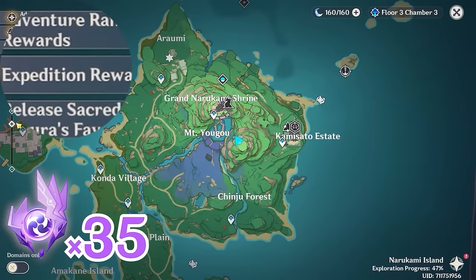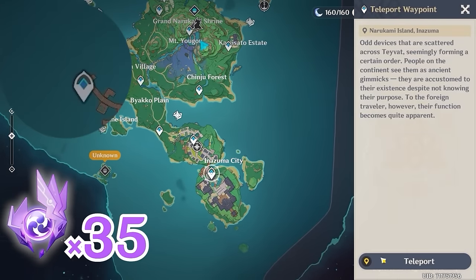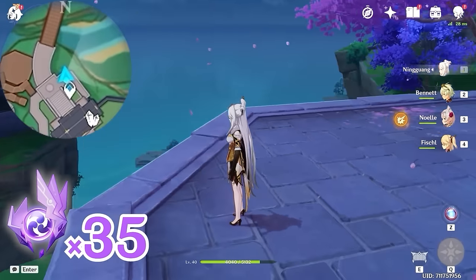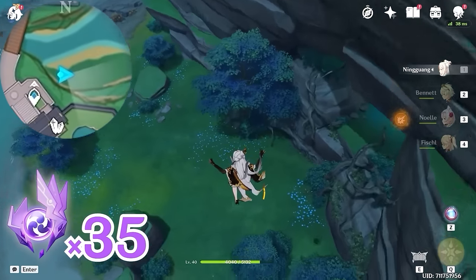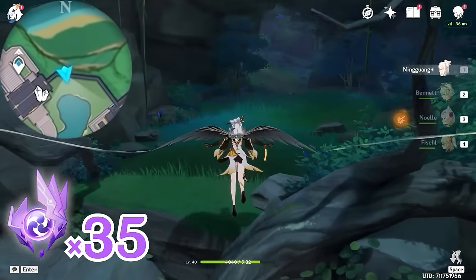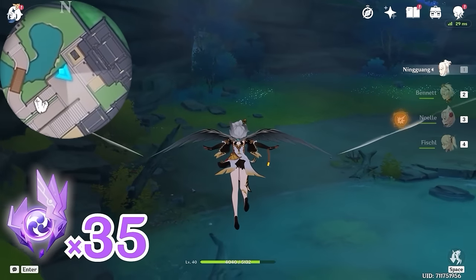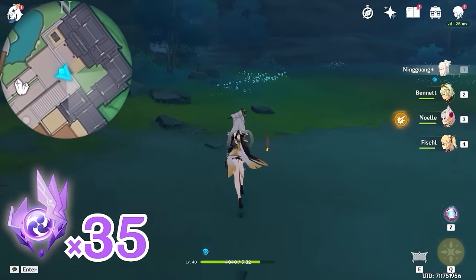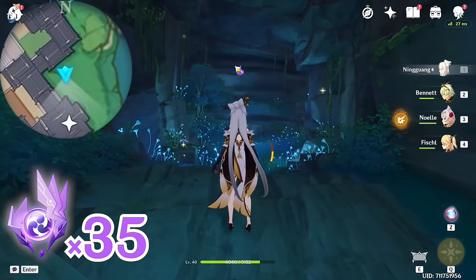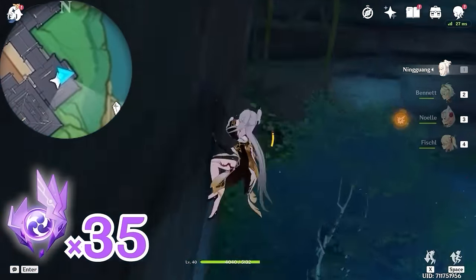After that, let's teleport to Inazuma City, and let's glide towards east, right side on the minimap. Drop down here, turn towards south. You will find an opening, so let's go into the cave here, underneath the city. Turn towards southeast, bottom right on the minimap, and follow this path. In this tunnel you will find an Electroculus — climb the rock here and glide over to get it.